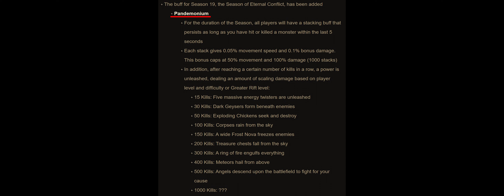The buff for Season 19 is called Pandemonium. After reaching a certain number of kills in a row, a power is unleashed. It was fun playing around with these powers since there are different strategies involved. You can reset the kill streak to repeat the early powers again, or you can time the angels to kill the boss.